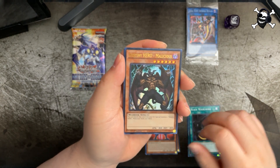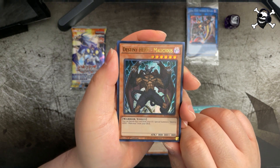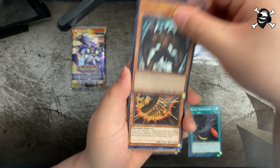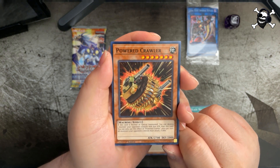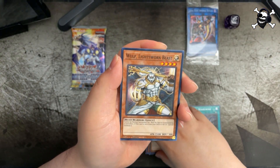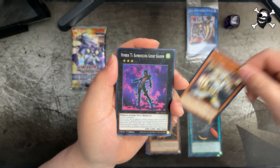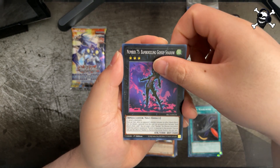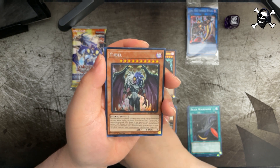Oh, ultra rare Destiny Hero Malicious — that's cool! Got Powered Crawler, Wolf Lightsworn Beast, Number 75 Bamboozling Gossip Shadow, and another You Bell. Not surprised.